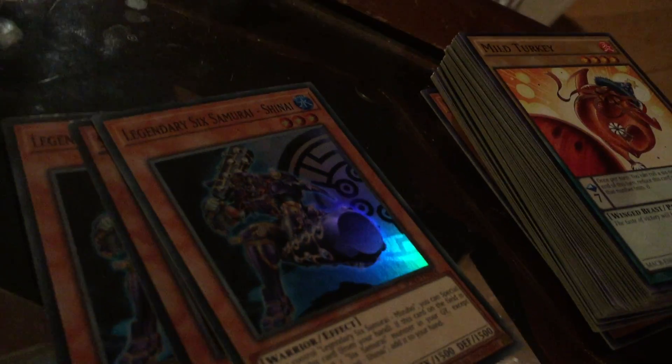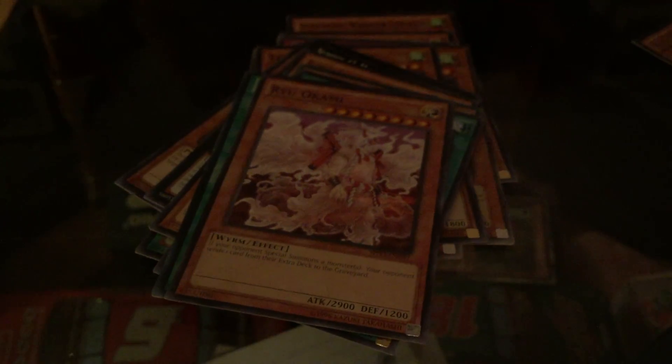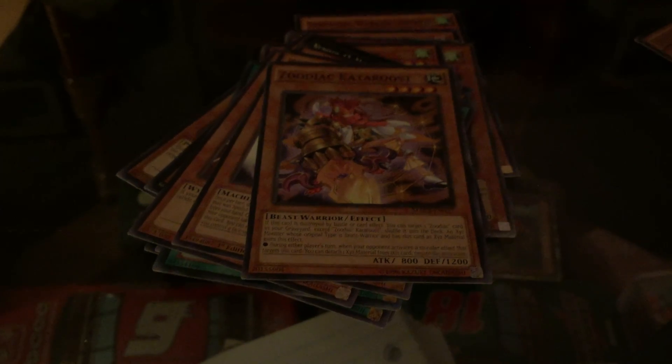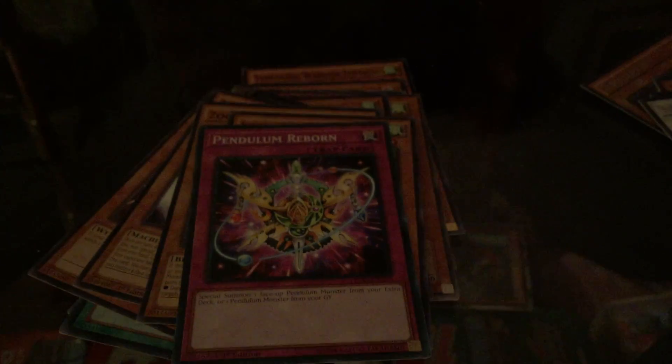Last pile. Symphonic Warrior Synthesis, Lunalite Kaleido Chick, Spell Shield Type 8, Copy Plant, Energy Bravery, Link Infra-Flier, Spell Book of Miracles, Watt Kinetic Puppeteer, Number 43 Manipulator of Souls, Flower Cardian Maple with Deer. Another super rare Legendary Six Samurai Shinai — what?! Trickstar Narcosis, Spirit Message L, Dark World Lightning, Ryu Okami, Speedroid Skull Marbles, Zoodiac Cataroost, Lira Lask Turquoise Warbler, Pendulum Reborn, and Illusion Balloons.